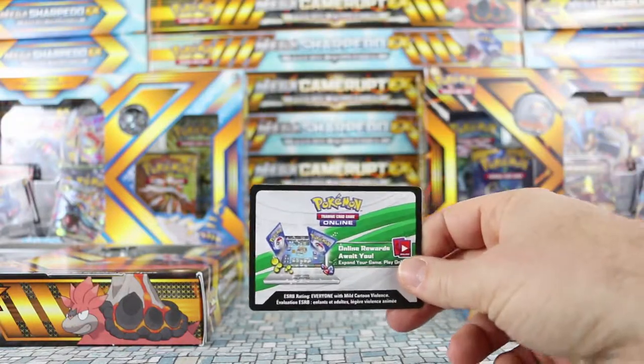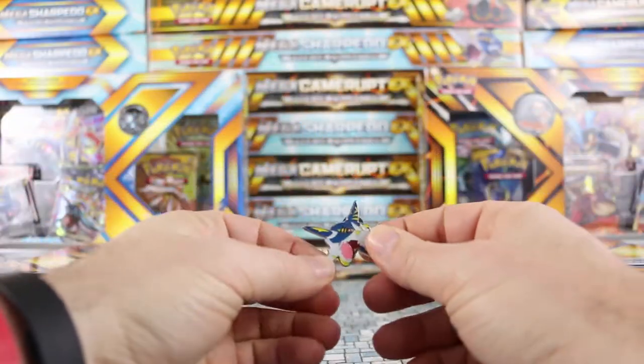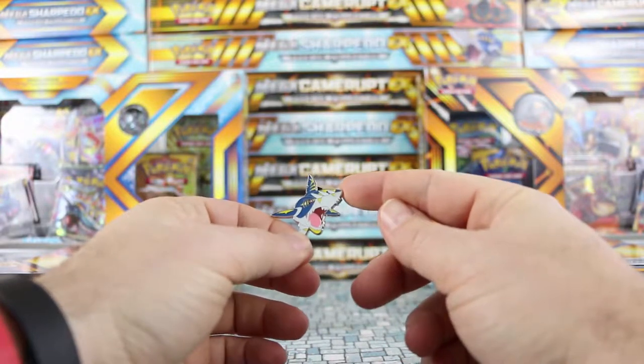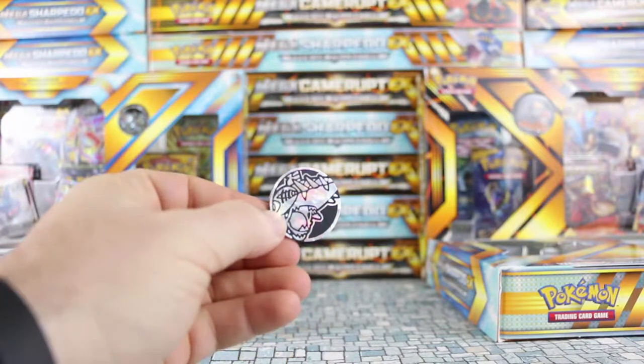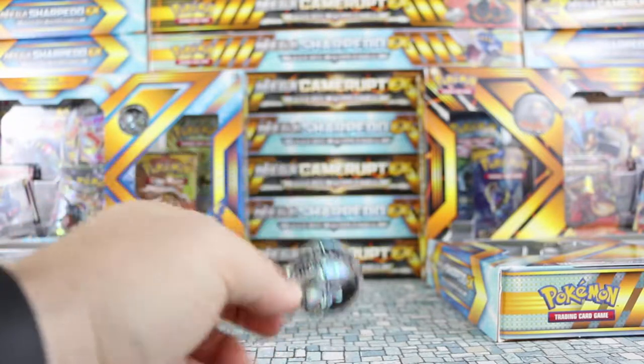As always with these things, it does come with a code card to unlock these cards in the online game. Let's take a look at the pin — it's a Sharpedo pin, that is pretty sweet, really nice for those of you who like to collect your pins. Let's take a look at the coin itself. Another neat addition — I think this is a brand new coin, I don't remember seeing this anywhere else. It's kind of cool looking.